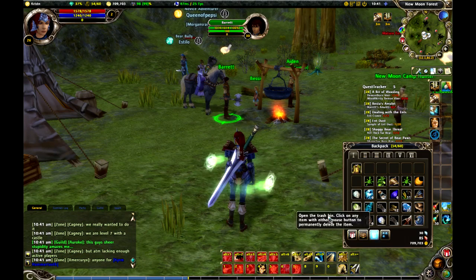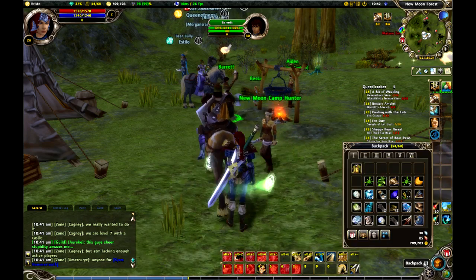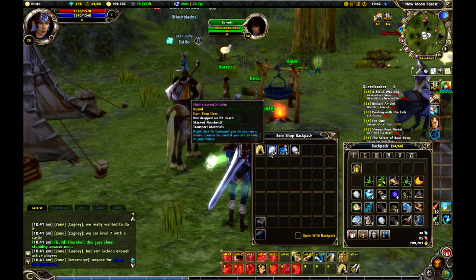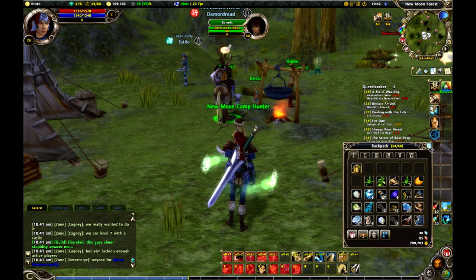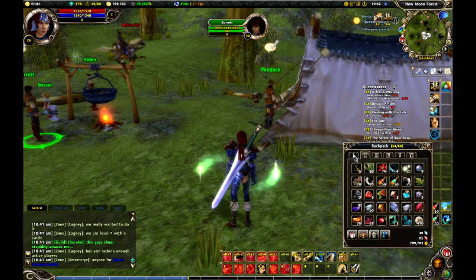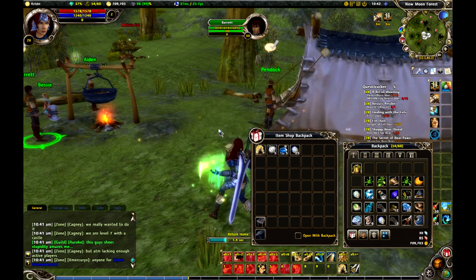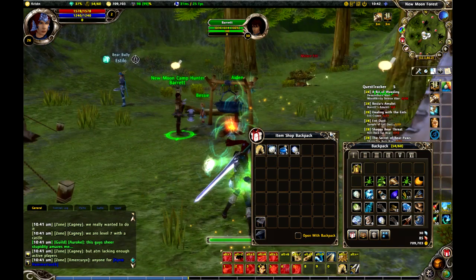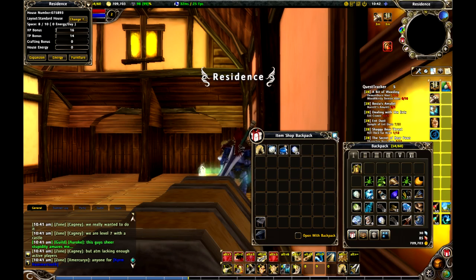Now, there's another rune in my bag — the Home Sweet Home Rune. What this rune does is it will take you right back to your house. I click on it — notice I'm at Barret's camp right here — and after a quick loading screen, there I am, right back in my house.